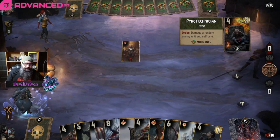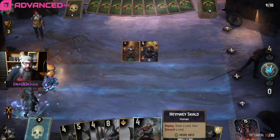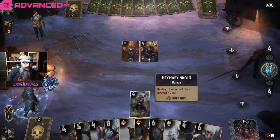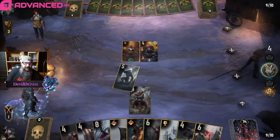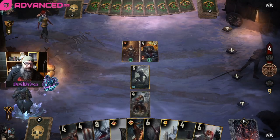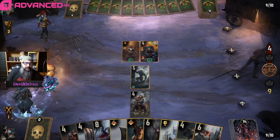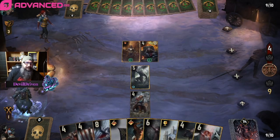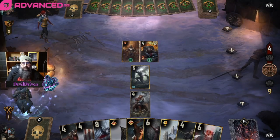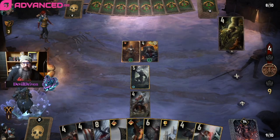He goes Pyro. I think we've ruined it for him a little bit, and we discard the Morgue. Not bad because he wants to hit this boat. Next I can put the bleeding on the Pyro. If he wants to hit these, that's fine.